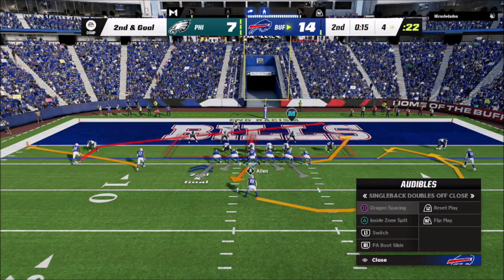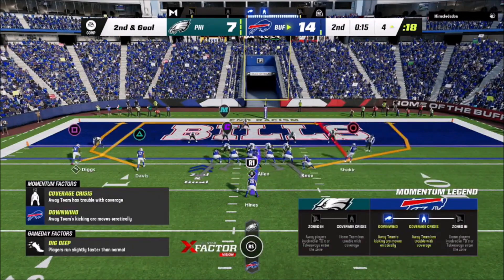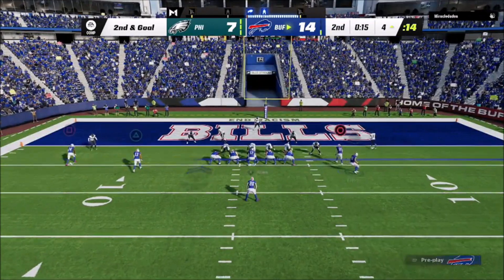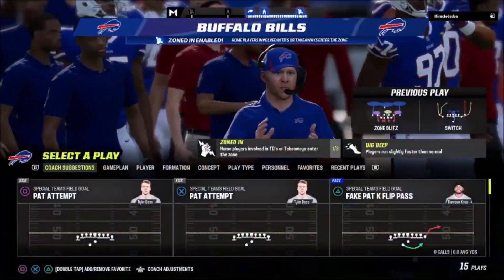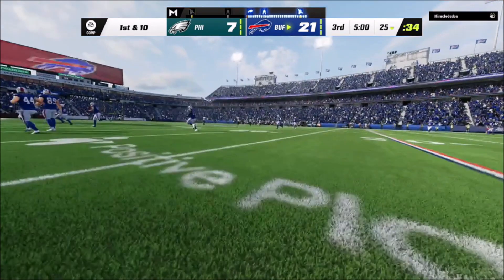Second and two situation — I'm going to show my opponent the same type of play as previously. I'm going to motion one guy out, but I'm actually looking at the switch concept off the left side because there's essentially one defender out there trying to defend two people. That's a very novice defensive move that you don't want to use in the game.